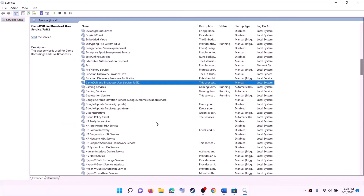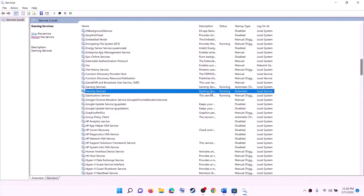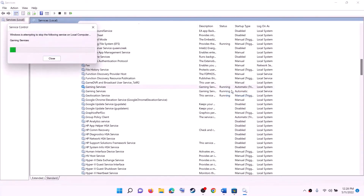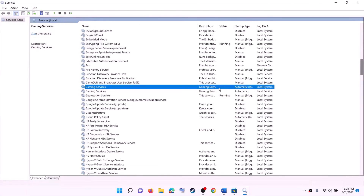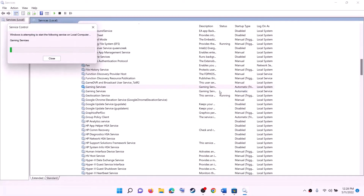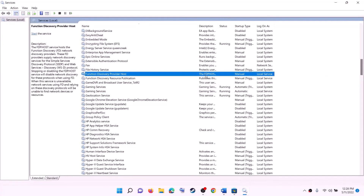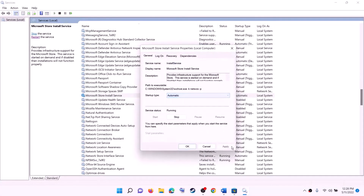Now find Gaming Services, make a right click and then click on Start. Make sure Gaming Services are running. If not running, make a right click then click on Start. If it's already running, make a right click, click on Stop, then make a right click again and click on Start to restart the service. Make sure Gaming Services are running. Now find Microsoft Store Install Service, make a double click, set it to Automatic, click Apply, click Start if highlighted, then click OK.